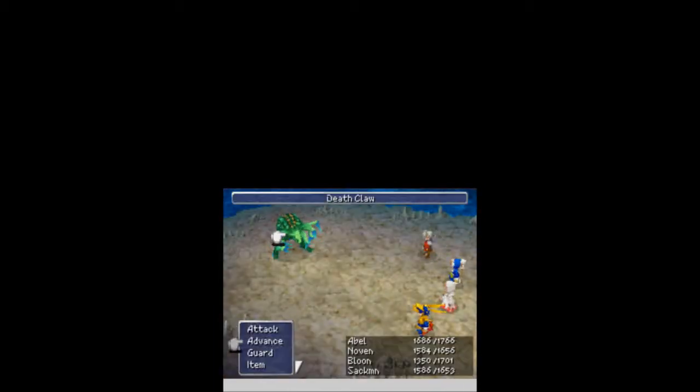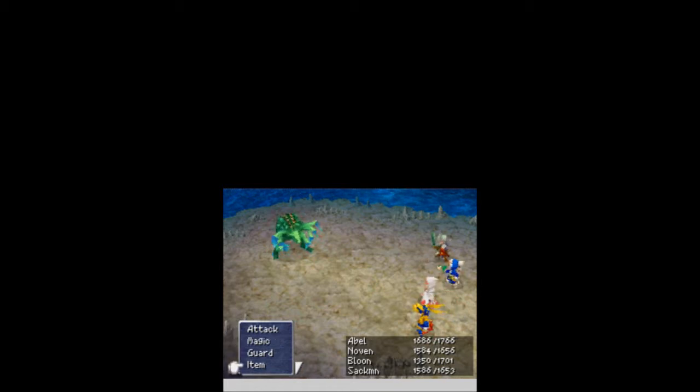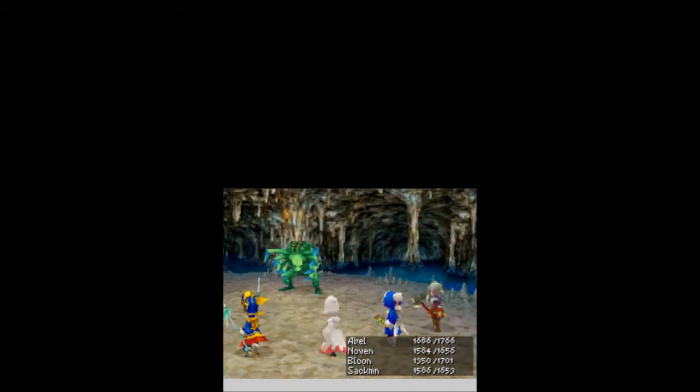We're up against... I don't know what the hell that is. That is a Deathclaw. Let's kill it. I'm going to assume it's weak to lightning — it's green, so let's shoot lightning at it. That is surely the best way to go. Novin comes in with Shadow Flare, so instantly max damage, and down it goes.